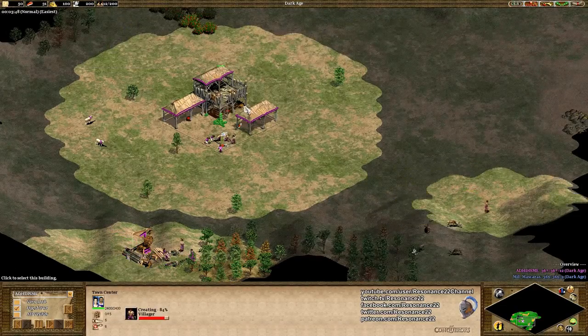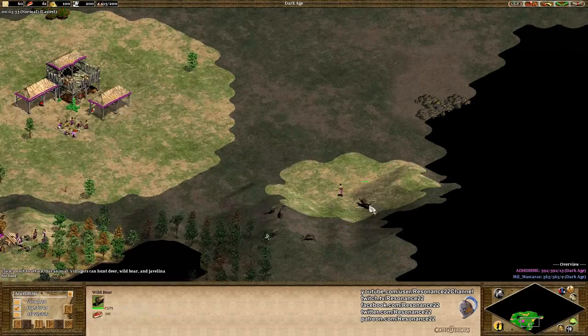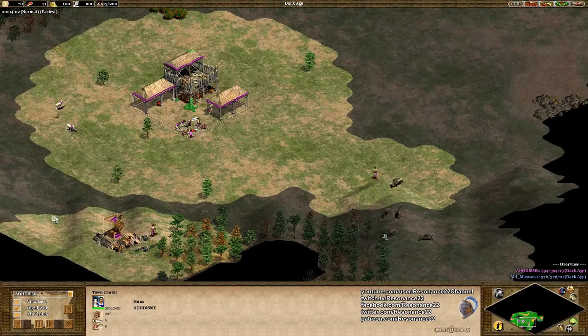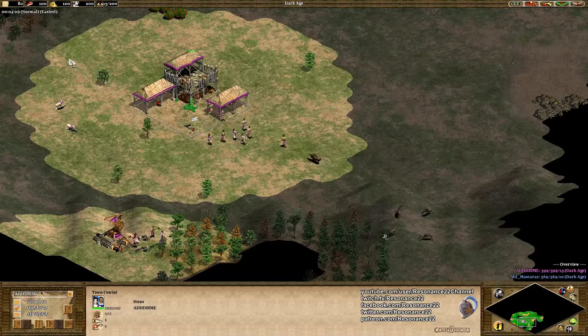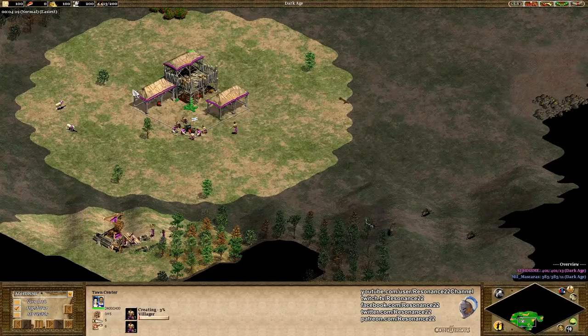He's scouting around for his boar, and he knew where it was and is going to go grab it with his villager. When you're new, he has a little bit of idle time in his town center. This is actually good though, because he's not having a sheep decaying underneath his town center while he's luring the boar. It's pretty difficult for a lot of newer players to make sure their build order is well optimized enough to not have a sheep decaying when that happens.